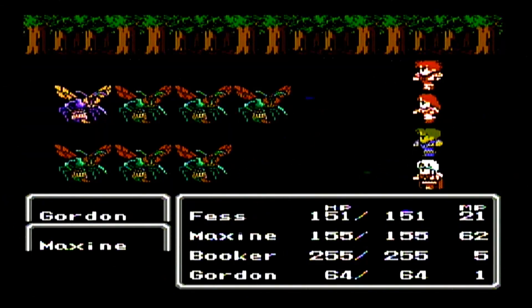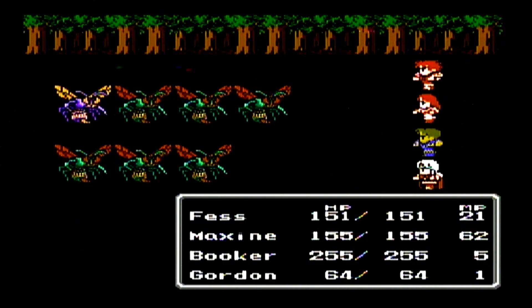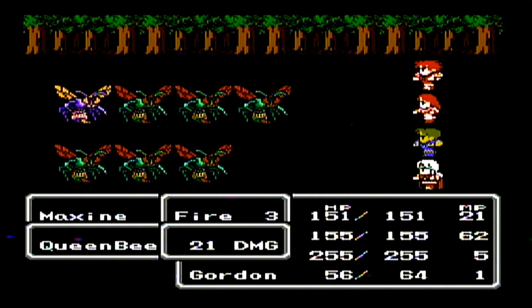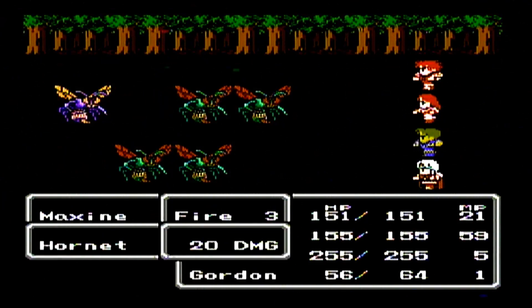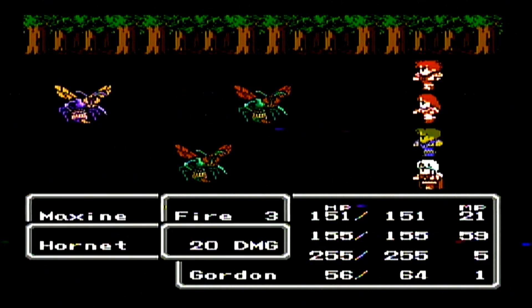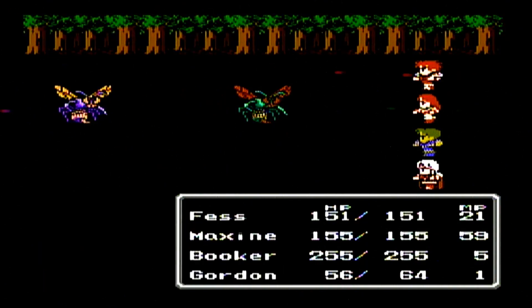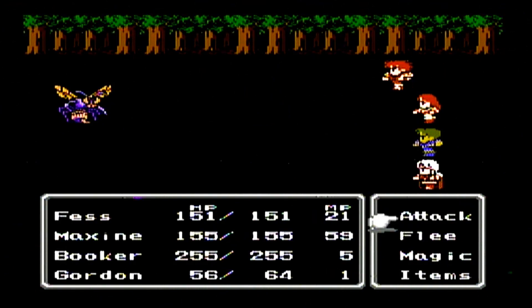I'm also trying to work on Gordon's magic a little bit — build up his cure spell. I still have him in the front row so he can get hit, hoping he gains some hit points. Gordon has really good stats; if he gains a hit point growth it'll be 22 hit points, because that's his stamina. Your stamina determines how many hit points you get when it says you gain hit points up.